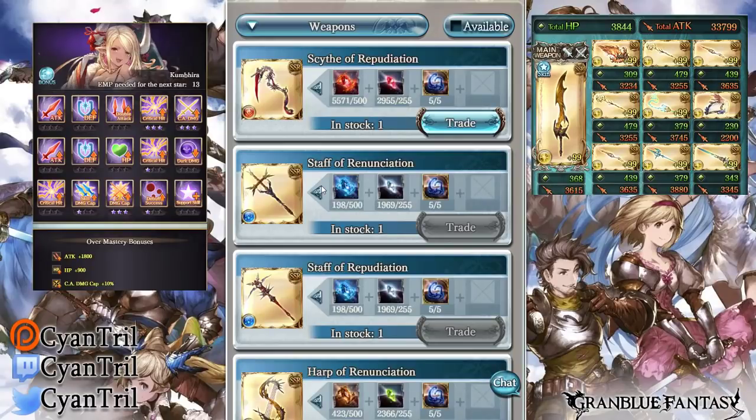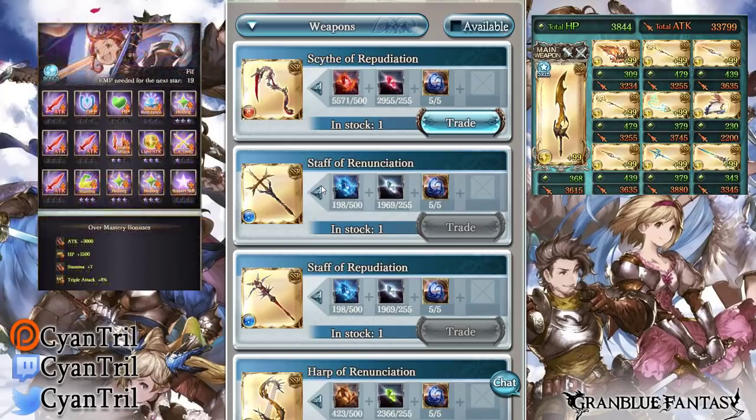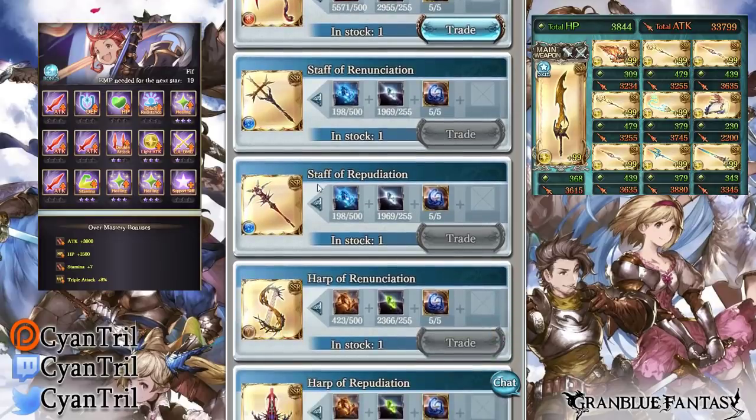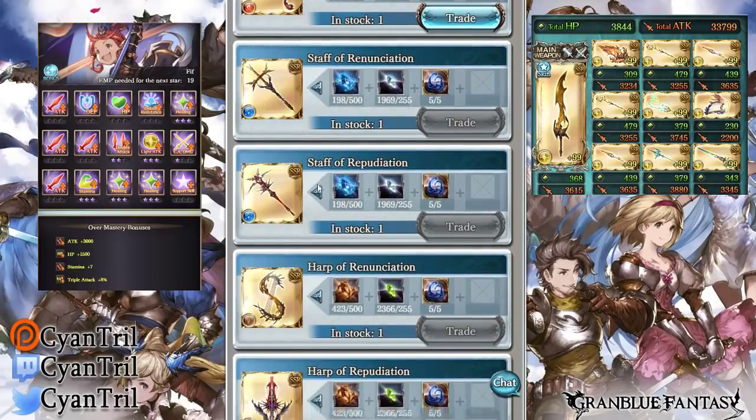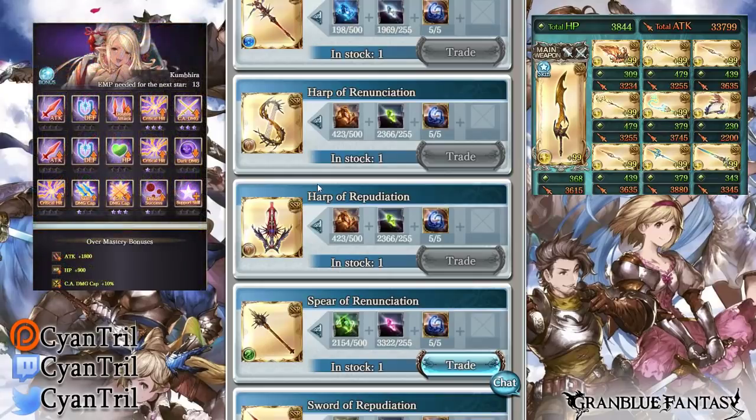I would recommend picking the element you main first. If you're a dark main, go for dark first because these weapons give a considerable HP increase to your team, and it's very important if you're planning on taking on the new raid — it's pretty much mandatory in your pool. I'd also recommend doing trains so you can get the most mats possible from each raid run.